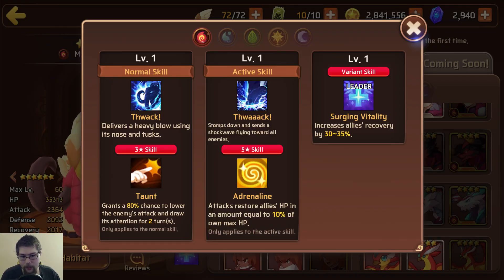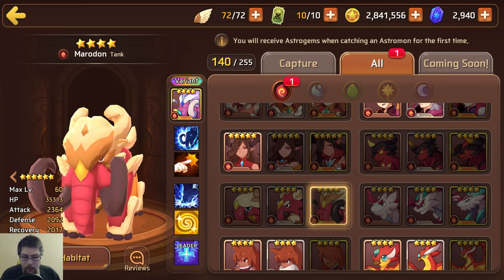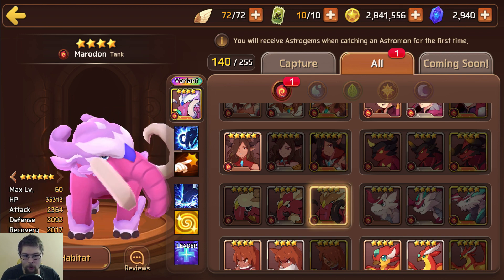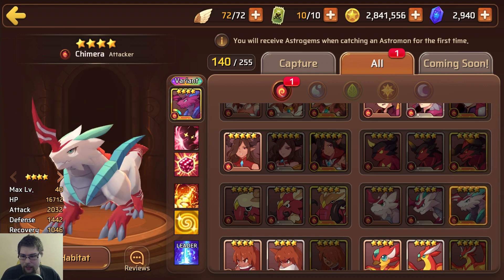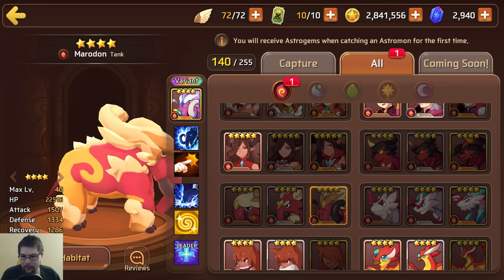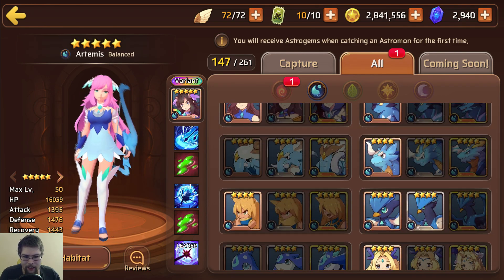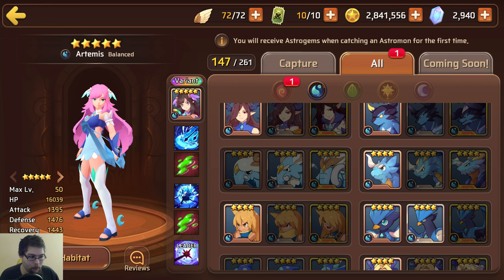The taunt skill is very good for getting the pressure off and the subhealing can be up to 40% depending on how many enemies you're facing. So in my opinion, a very, very solid tank. Going to be taking a look at his variant — he goes very, very pink, even more pink than a lot of the other ones. All around solid for what he is. Personally, I probably wouldn't raise him because I don't really like tanks too much. But we're going to be moving on to the water one now.